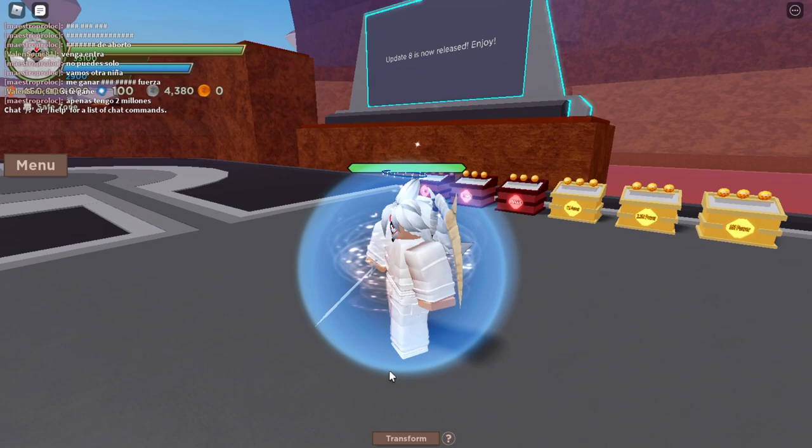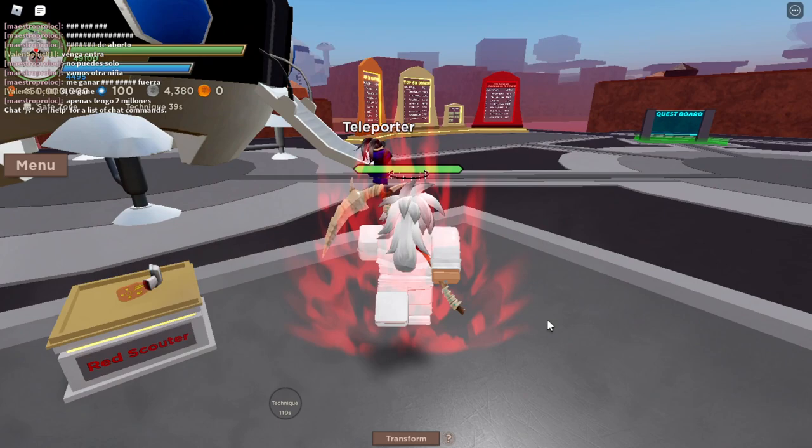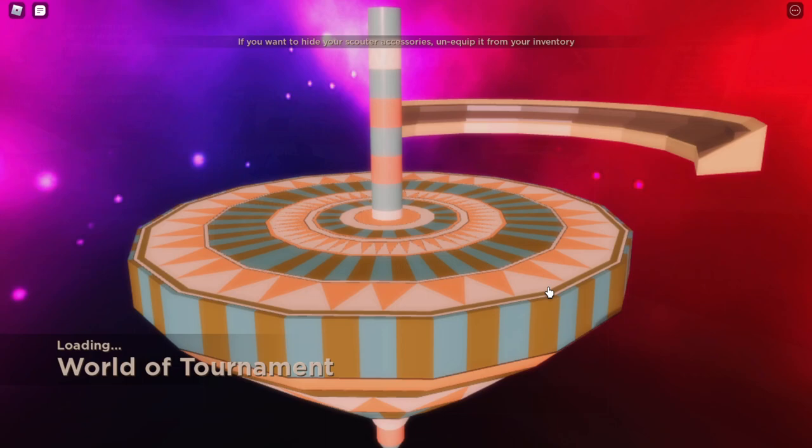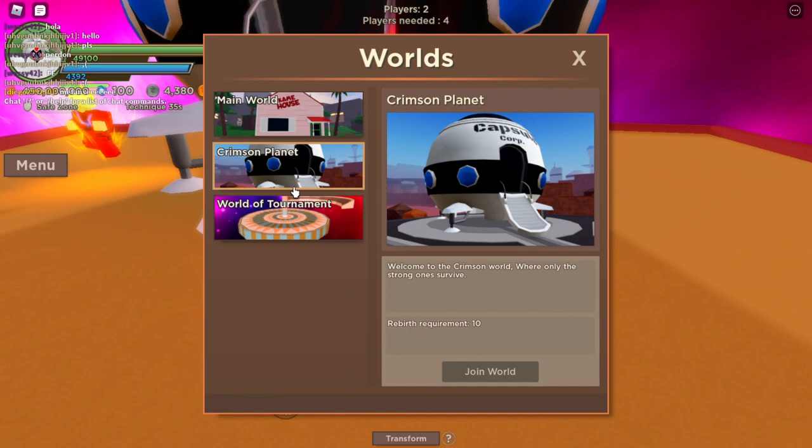As you can see I don't have a cooldown right here, so I can go ahead and do it again. Now you want to go back to the teleporter and then go to the World of Tournament — and as you can see, no cooldown. So you go ahead and do that, then go back over here to the teleporter, go back to Crimson Planet, and easy as that — no cooldown.